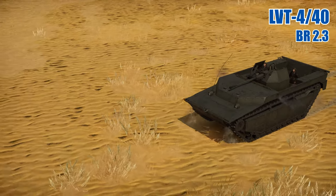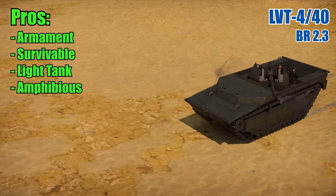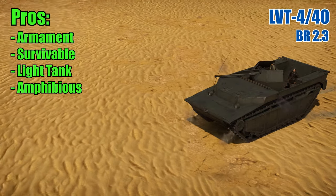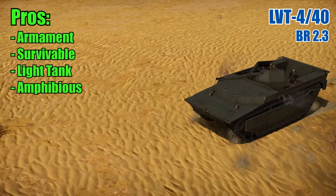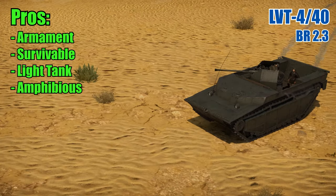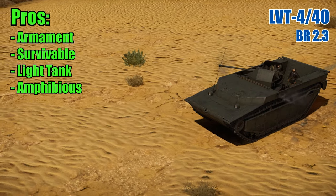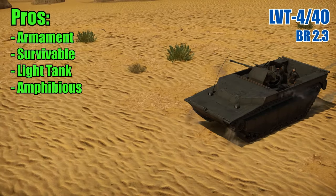Some of the pros. Powerful armament: the LVT has a 40mm Bofors gun as its main weapon and two coaxial Browning 12.7mm heavy machine guns on either side of it. The 40mm Bofors has access to two different kinds of shells, HE and AP. The AP shell can penetrate 58mm of armour at 500m and 72mm at point blank range. You have a total of 354 rounds of 40mm shells and 2400 rounds for the two heavy machine guns.